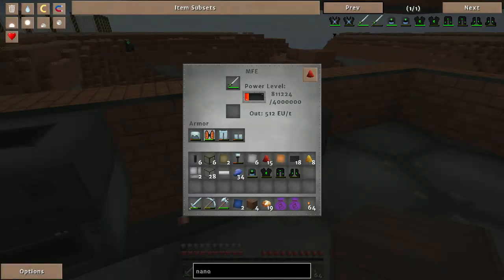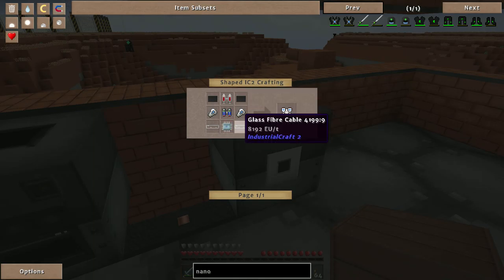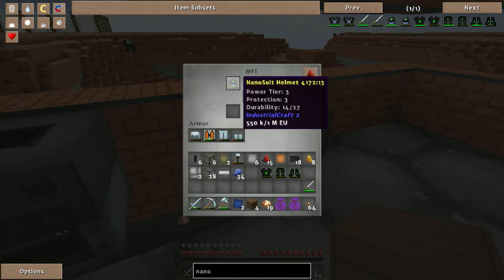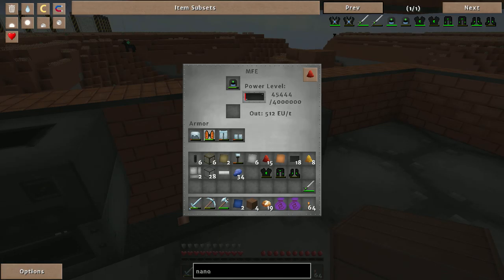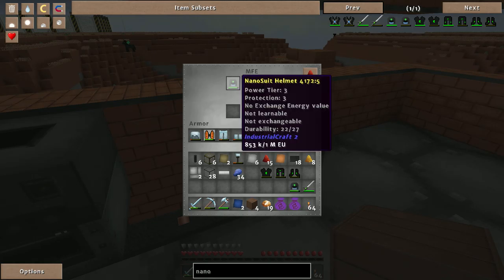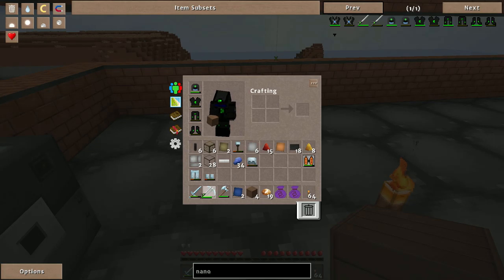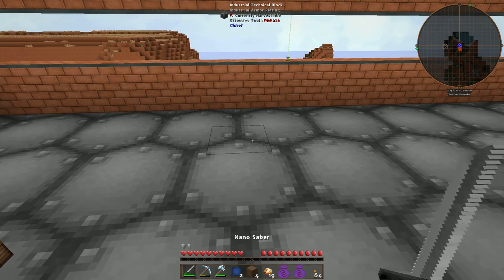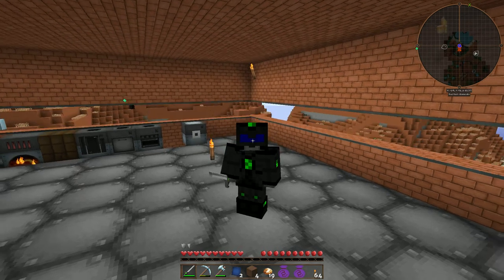The next time I come back I'll have all this fully charged. We're going to make the advanced nano chest plate — that's not too bad — but the advanced jet pack is going to kick my butt. Getting things done, getting things accomplished, getting things powered up and rolling right along. I'm actually proud of myself — I actually did something in IC2, hot diggity dang! This is all I wanted to do since the beginning of this episode.